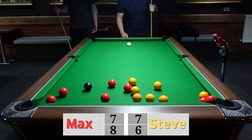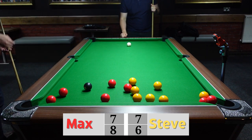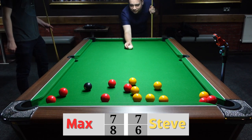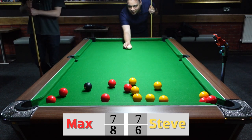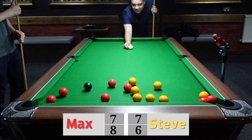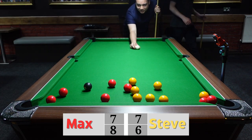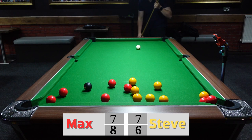Just a reminder to those watching: if you do knock one of the opponent's balls out from hitting it with the white ball, and you don't touch the black ball or pop another ball, then you do win that round. So here all Steve has to do is get one of the red balls out of the end zone and he has another point to his name.